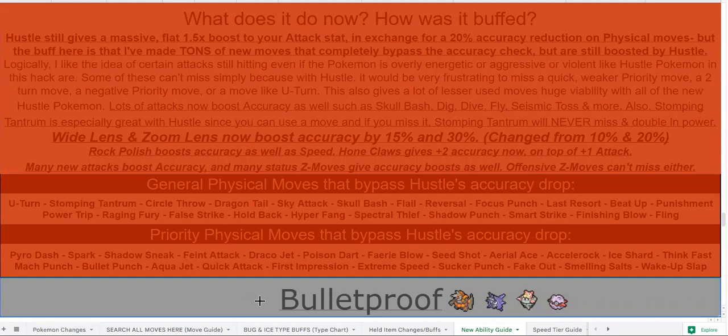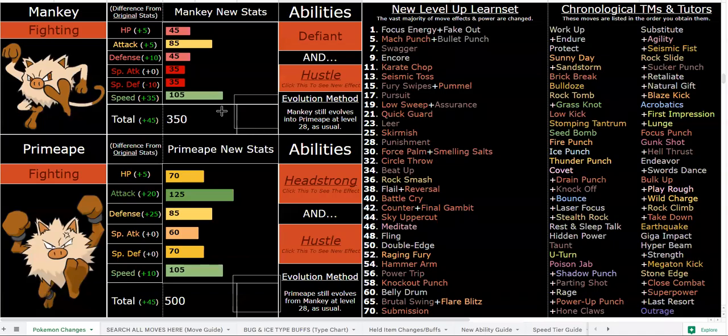After that Focus Punch you'll be plus one accuracy, so you can use other moves without missing. For example, you can use Substitute, Focus Punch, then Drain Punch or Power-Up Punch — after the plus one accuracy boost you won't miss Drain Punch anymore, so you can heal back up. You can also run Sub, SD, and Focus Punch — Sub Bulk Up is great too. Very, very powerful combinations.